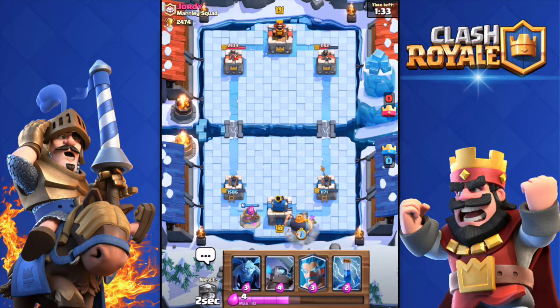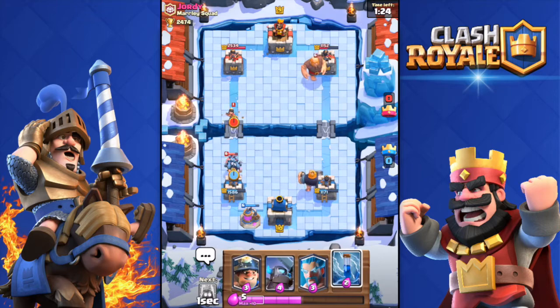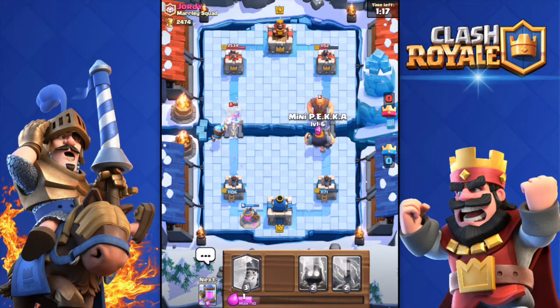Boom, there we go. I'm going to throw the Royal Giant over there, and he is going to drop a Giant. Let's build up some elixir. I'm going to throw the Minions at his Hog. Took that Hog down.